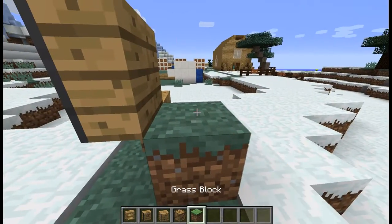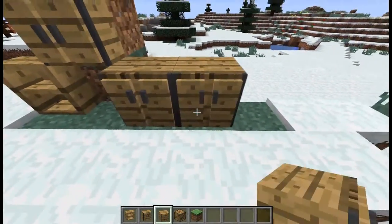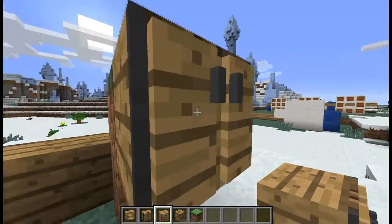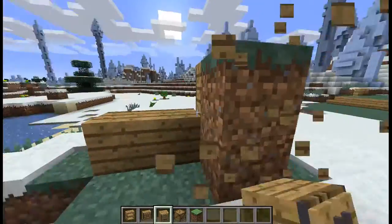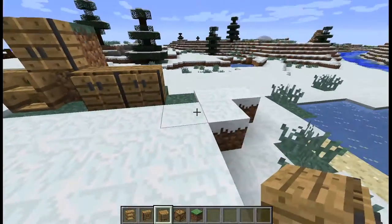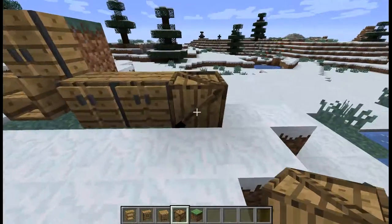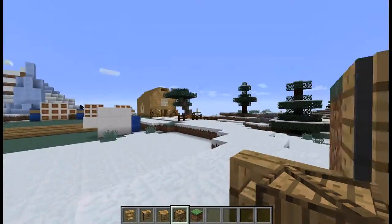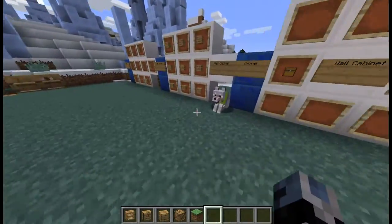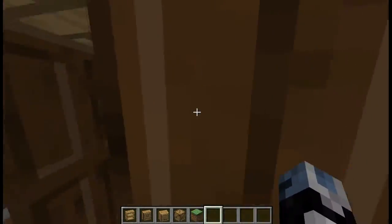I'm gonna put the cabinets here — they look good, not on the wall. They kind of look like one of those old fat computer monitors from the '90s! Next one is the crate — there's a lot of space in there.